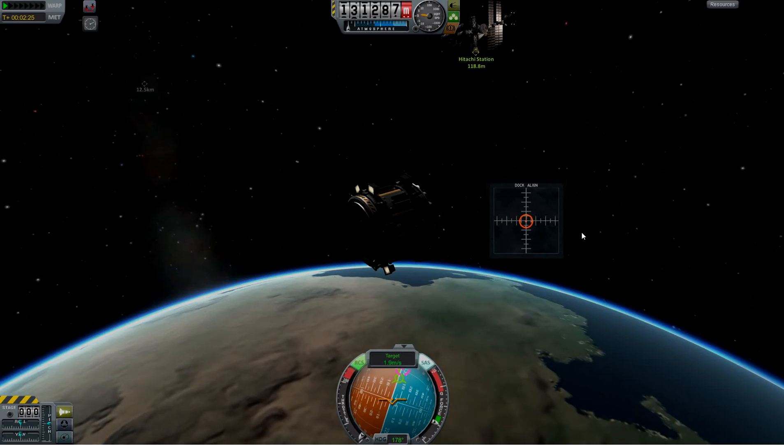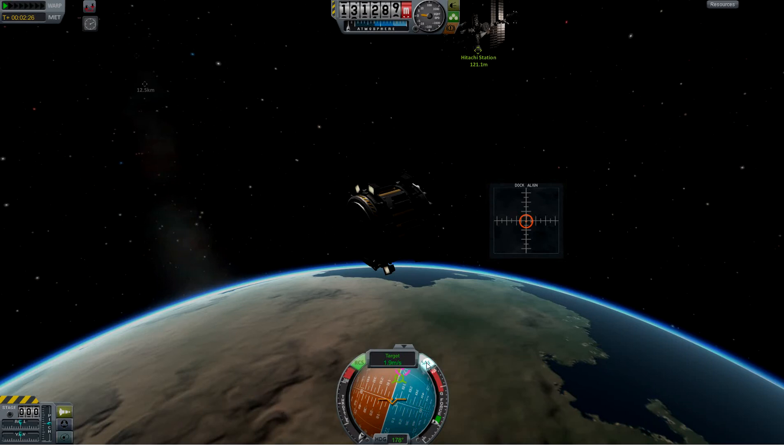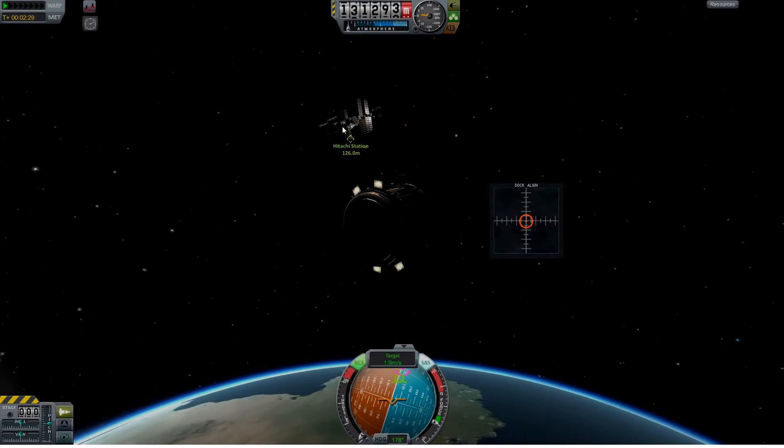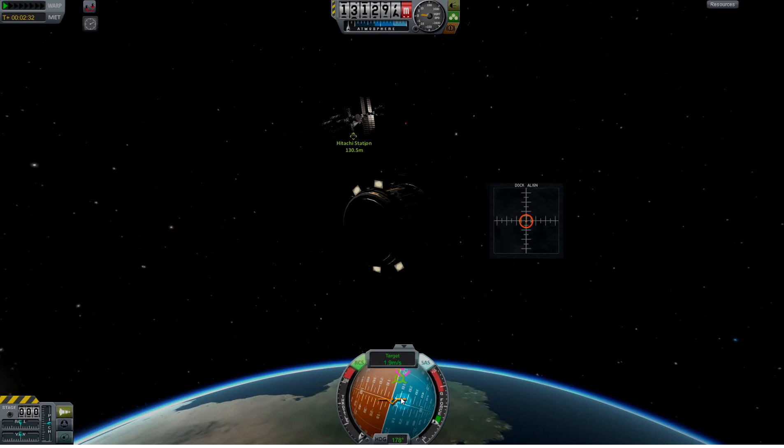Now that I've got my orientation set, you can see I have SAS on — that'll hold that orientation. Now I've got to translate over there to dock. The way I'm going to do that is first establish a bit of a prograde vector towards my station.